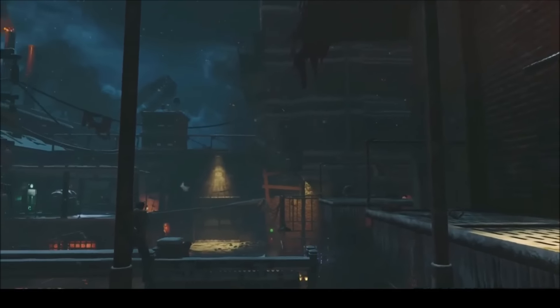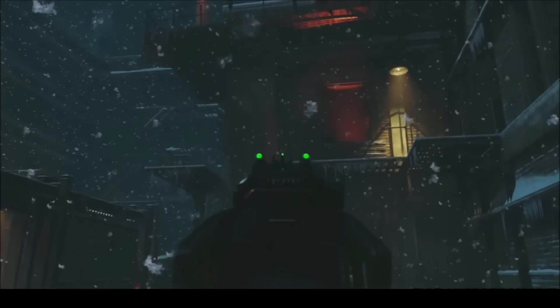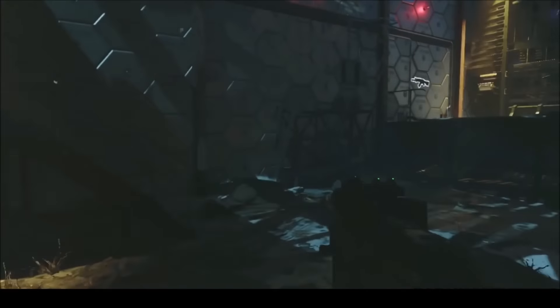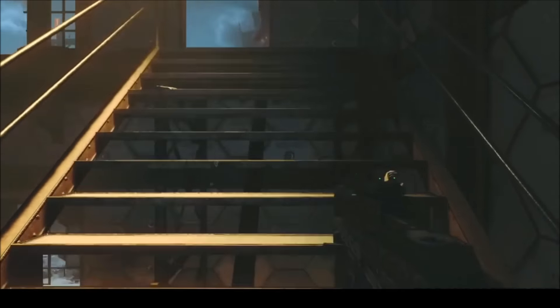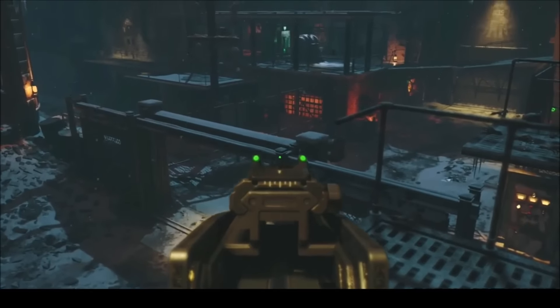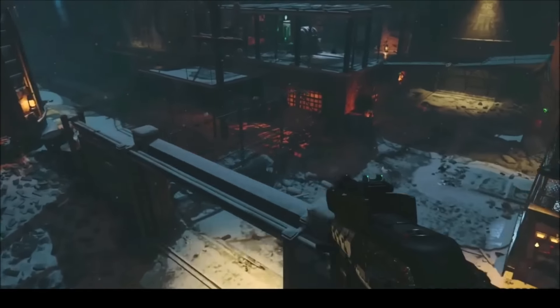Yo, Reddog here, welcome back to my channel. Got a new jump spot on the map Giant — an easy jump. What you want to do is come to the back of the map, come up onto this balcony, then jump to this post area right here.